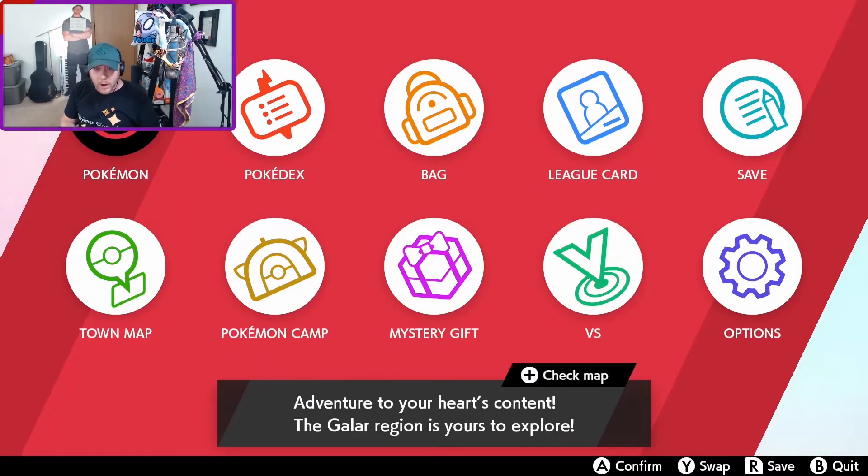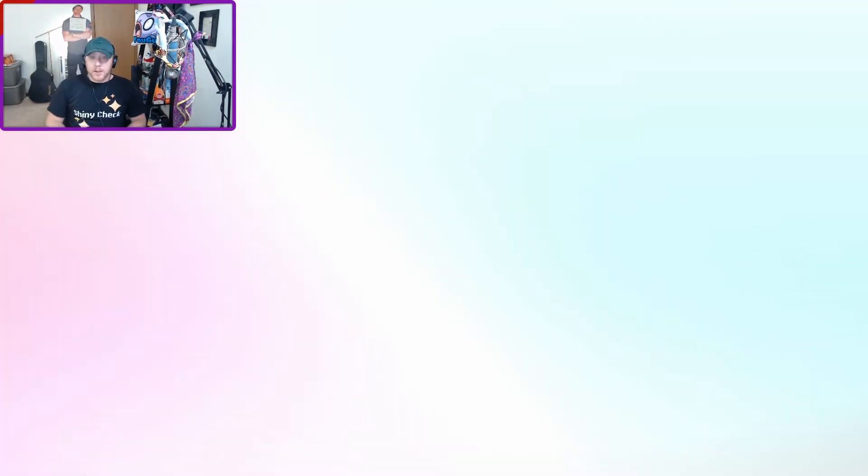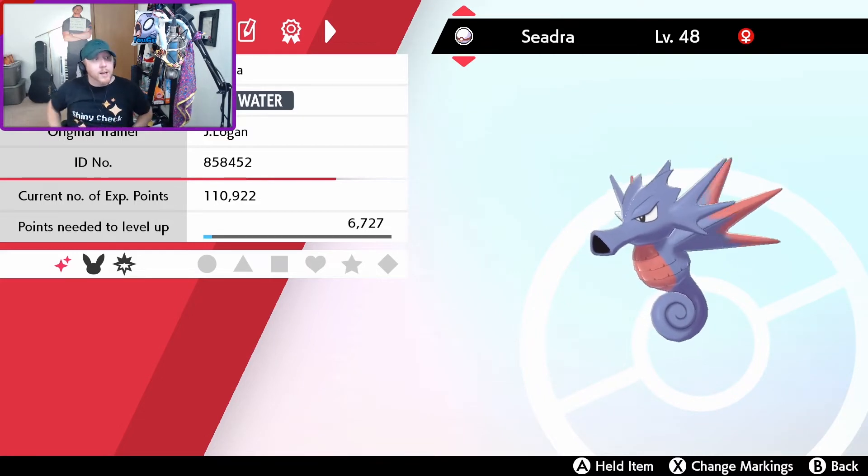Seadra is all ready for ranked battles. Let's check the summary screen. You can see on the screen: the shiny logo, the Let's Go Pikachu logo because that's the game it came from, and right next to it there's a little 'kapow' symbol — that is your indicator that it is now good to go for ranked battles in Sword and Shield.